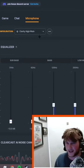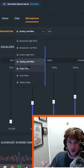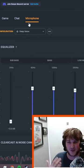Clarity high pitch, which is a tad bit more clear. Clarity low pitch, which is clear, but I sound a little bit more low pitch. And of course deep voice, which is my favorite effect.